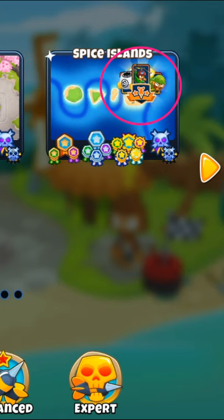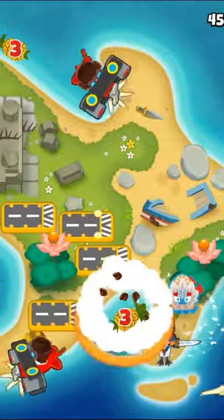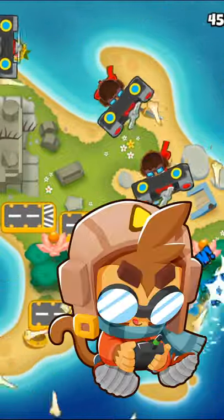One tip is to pick a hero that covers the weaknesses of the provided towers, mainly looking at camo and lead popping power. Some good heroes for this reason are Etienne and Sauda.